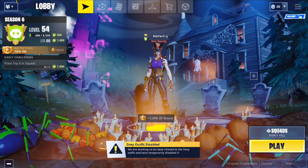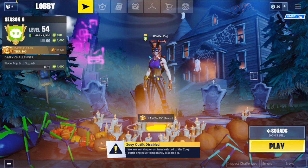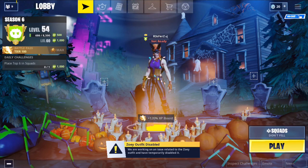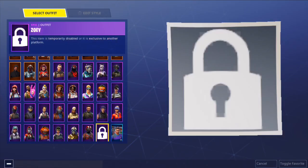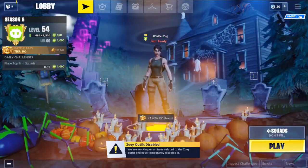Welcome back to another video. As you can see on the bottom, it says the Zoe outfit has been disabled — we are working on an issue related to the Zoe outfit and have temporarily disabled it. In the menu it looks the same as the goal-bound skin: it has a lock on it, and when you click on it, it actually looks cool but it turns you into a default.